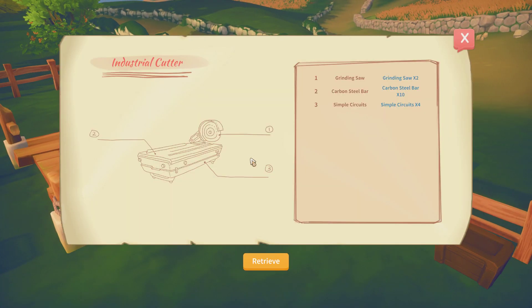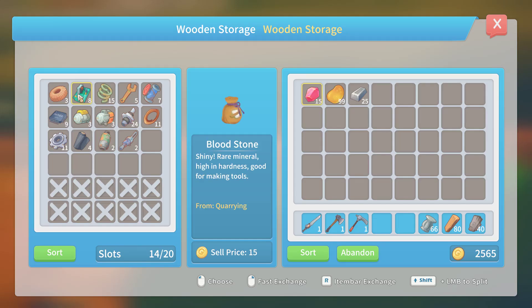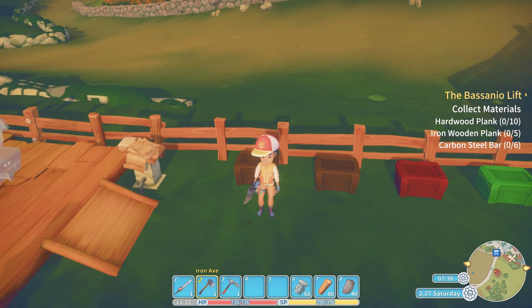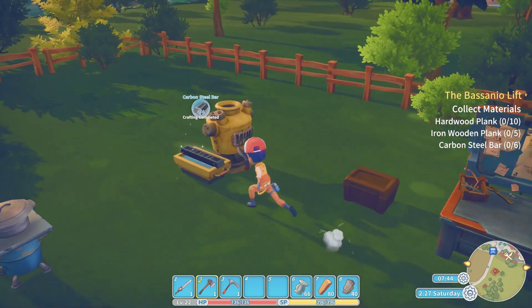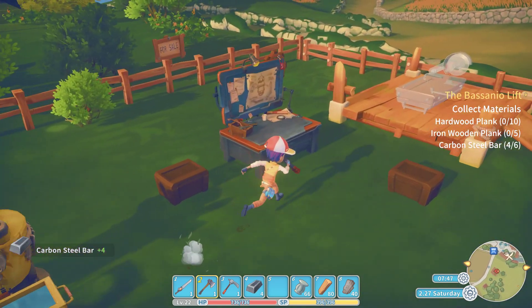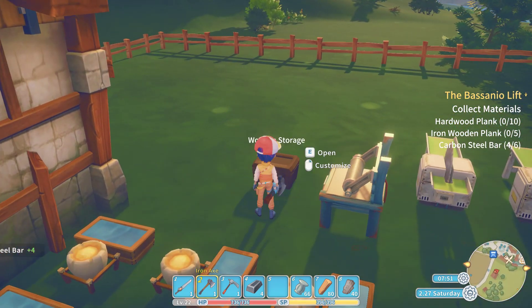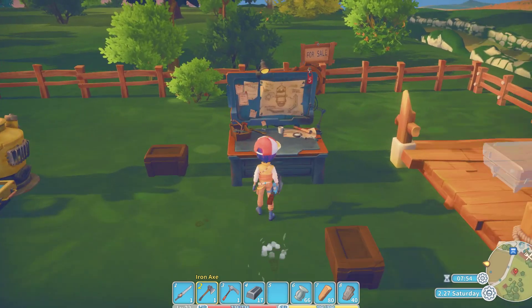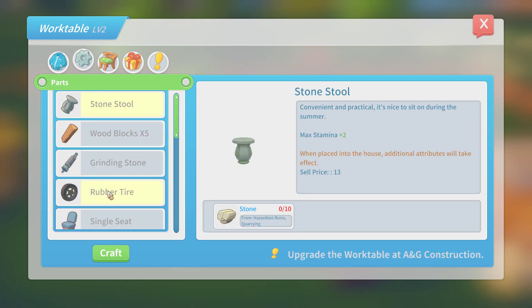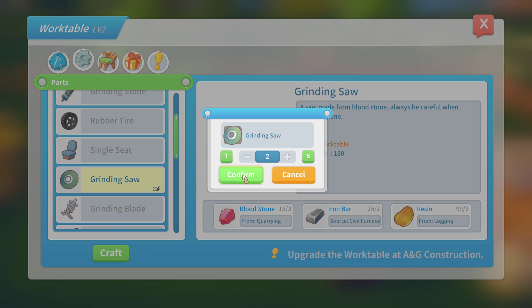Just double check that. Yeah, and then we need carbon, and simple circuits, four. I went back to the place that we went to. I just did the first level and a bit of the second level — I didn't want to spoil it and go to the boss or even see the boss. Just to get enough simple circuits because we didn't have quite enough. So let's go ahead and make two of these saws.